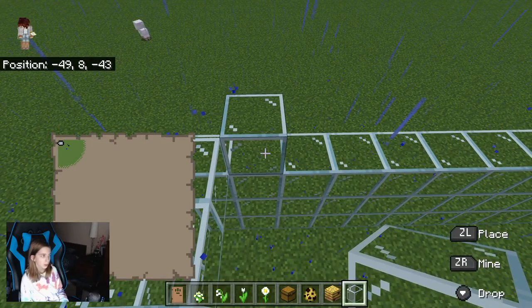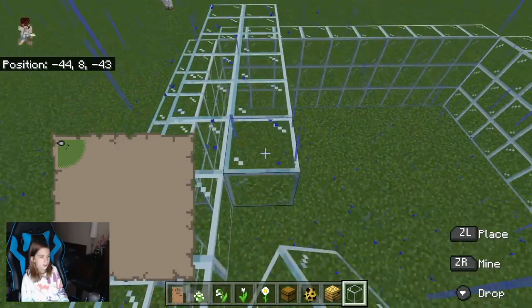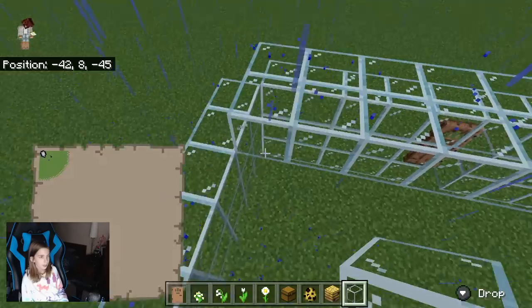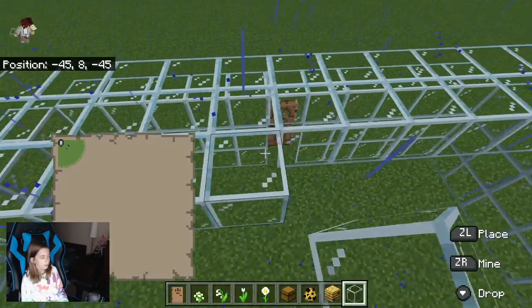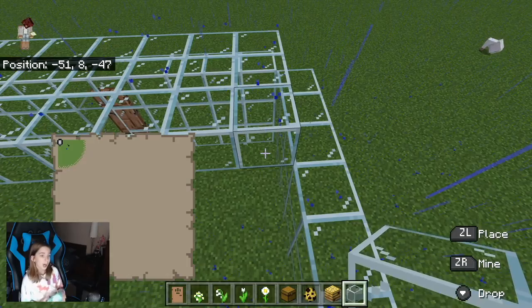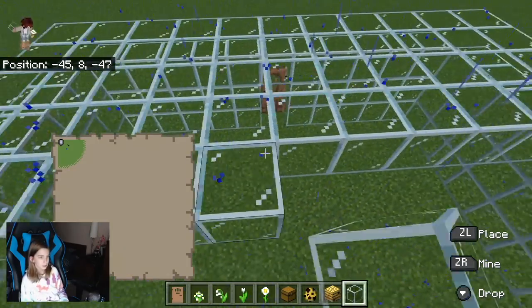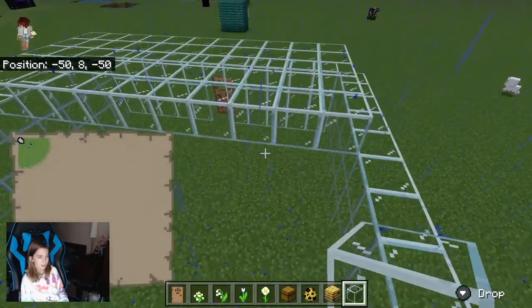Place right here — starting block. Place it right here, break this one, and now you can just place it wherever. What I mean is, when I say place it wherever, I mean wherever it's connected, because you can't place it in the middle of the air.